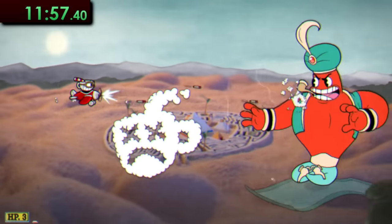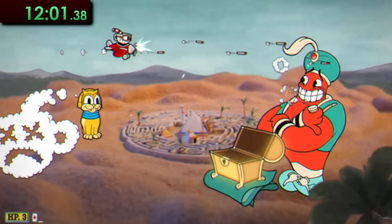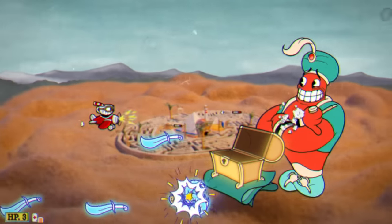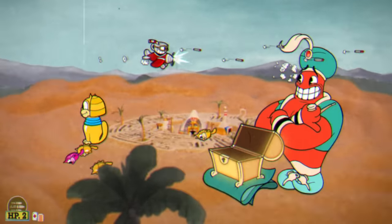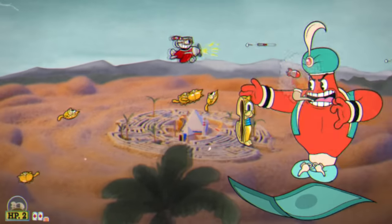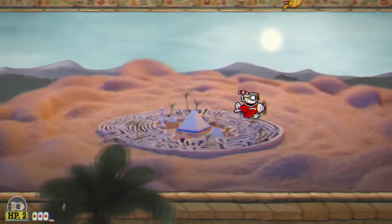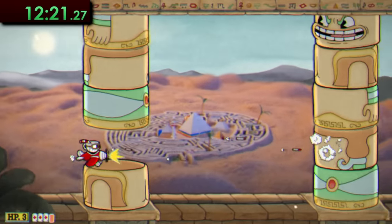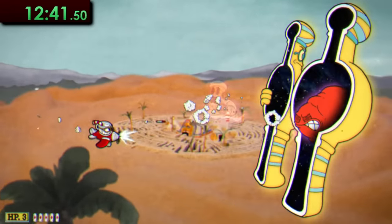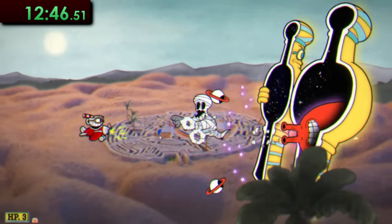Next up is Jimmy the Great, and just like with the Baroness, Jimmy's first attack has a random chance of being one of three different moves: either he launches some daggers at you, some cat scarab beetle things, or just random treasure. I don't find that any of these are particularly better or worse for this speedrun. Just keep on blasting and using the weapon swap glitch where you can — I find nukes are more useful than individual rockets on this fight, so I tend to save up for those.